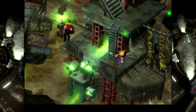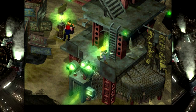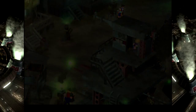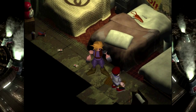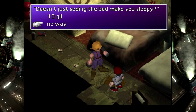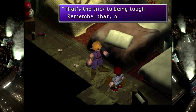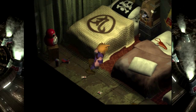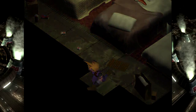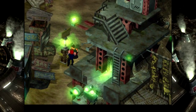I can't even go into the tutorial area yet. Whatever. The top part I believe is just an inn, but there might be an item in there. 10 gil for this dump? Ha! Actually, that's a steal. But I still don't want to spend the night here. Just jump down like a boss.